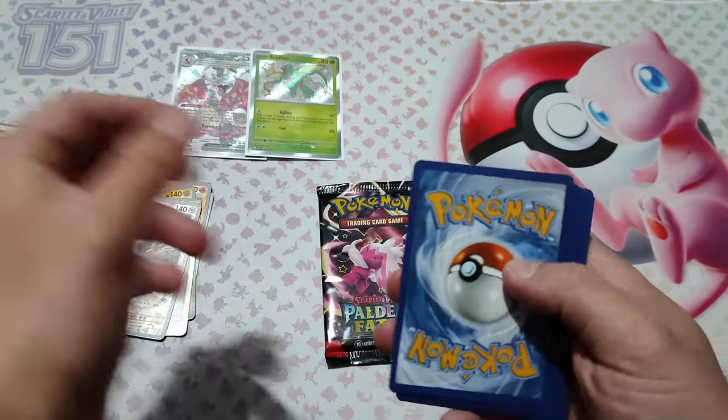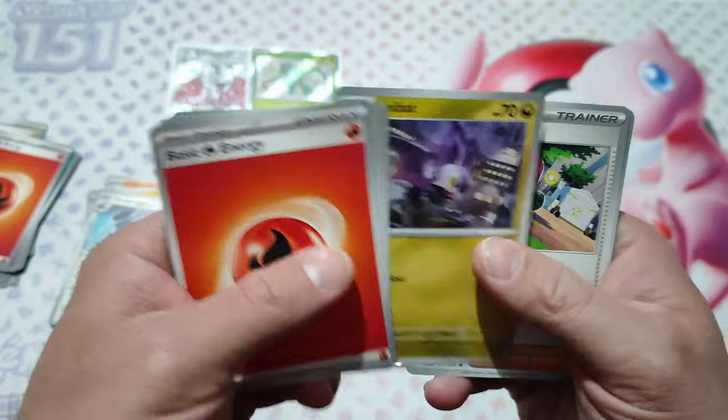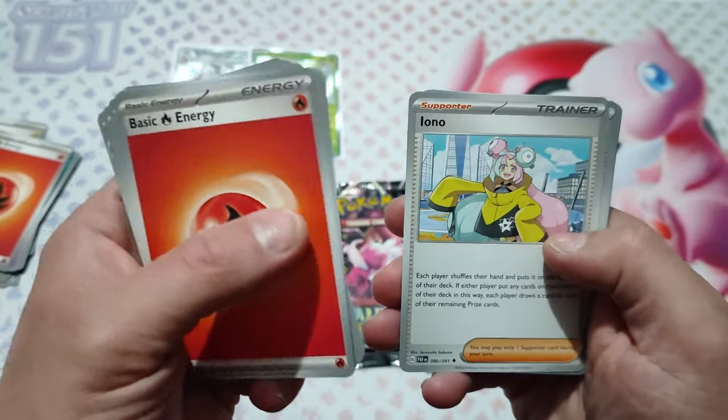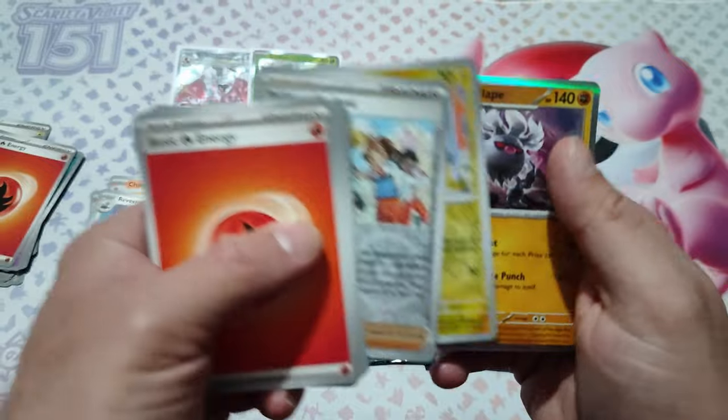Third pack: code card, one holo. Noibat, Atticus, Mothhole, Ionno, Paldean Trainer, Pikachu... and nope, nothing special.